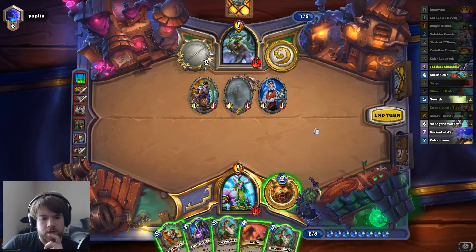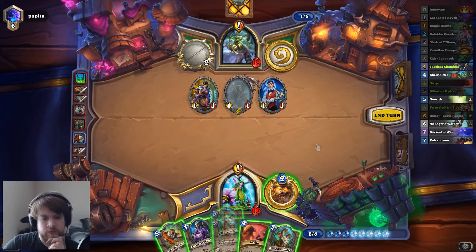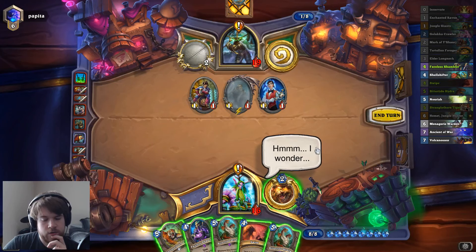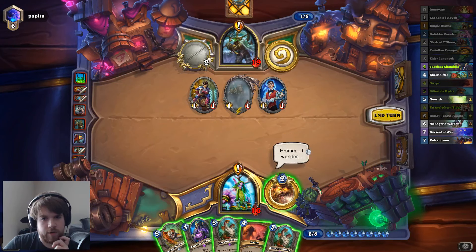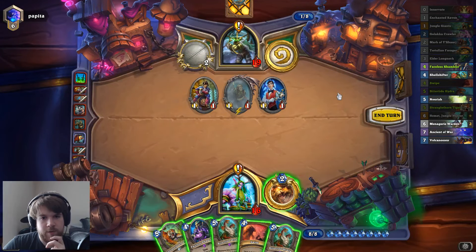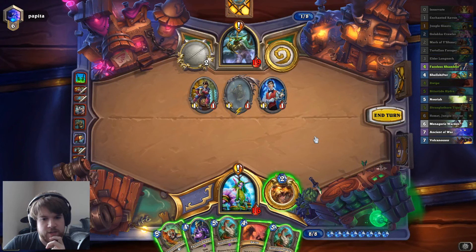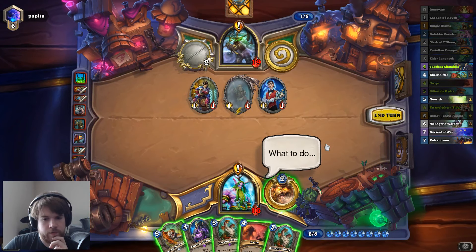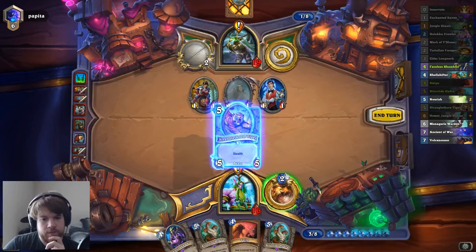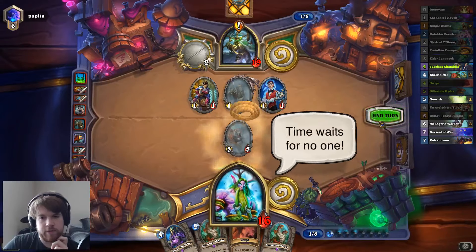I think this turn I probably want to play one of my dudes. So I can get Barnabas and then next turn could be Barnabas plus the Shambler. But the Swipe looks pretty good here — he's still 2 off from his quest, so he'd have to be pretty lucky to finish it next turn with only 2 cards in hand. I don't think I necessarily need to swipe here; I can always go for Swipe Barnabas next turn. Let's hold the Swipe.